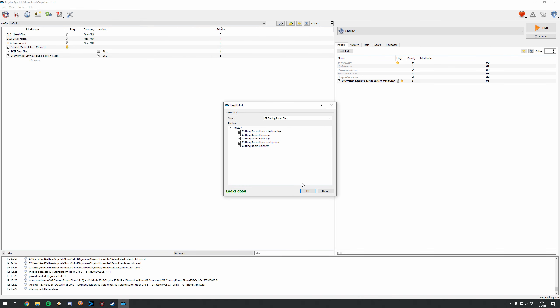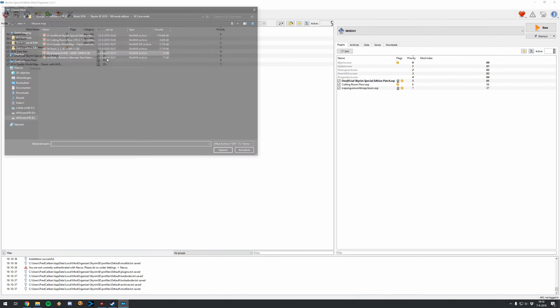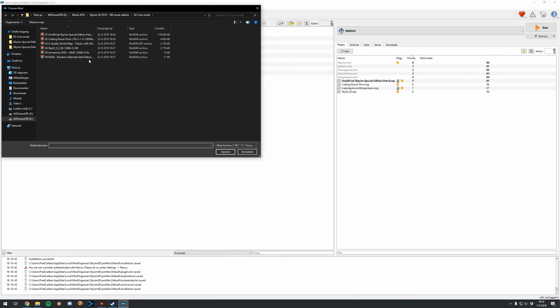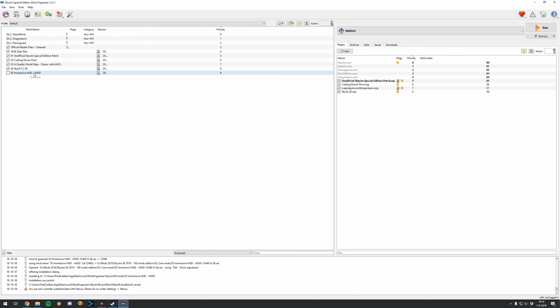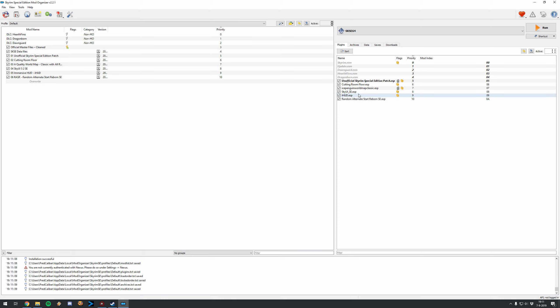Install the rest: Cutting Room Floor as the second mod — click Manual, looks OK. Third mod is A Quality World Map — click Manual, OK, activate it. Fourth mod is SkyUI — click Manual, OK. This goes pretty fast as long as you know what you're doing and install mods in the correct load order. Immersive HUD — click Manual, OK, activate the checkbox. Last mod so far is Random Alternate Start — click Manual, OK, activate the mod. We now have five new ESPs.